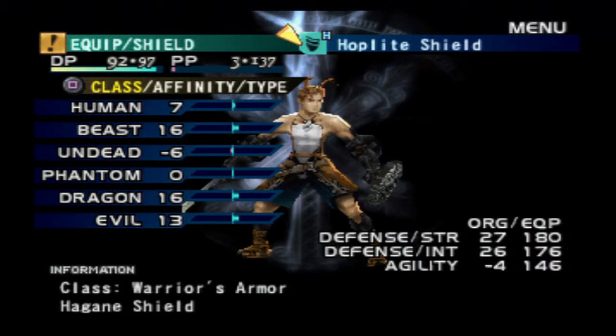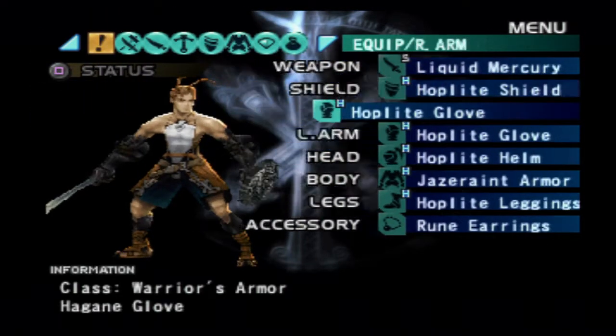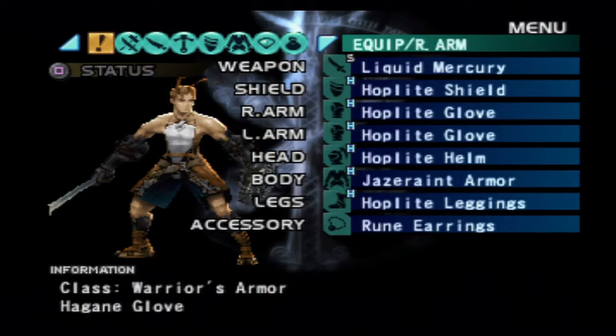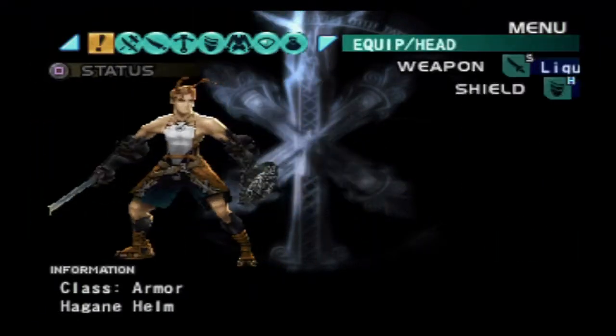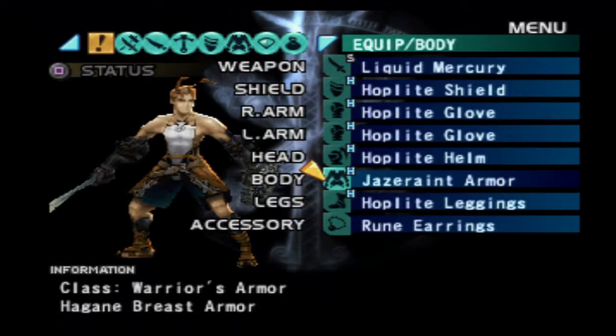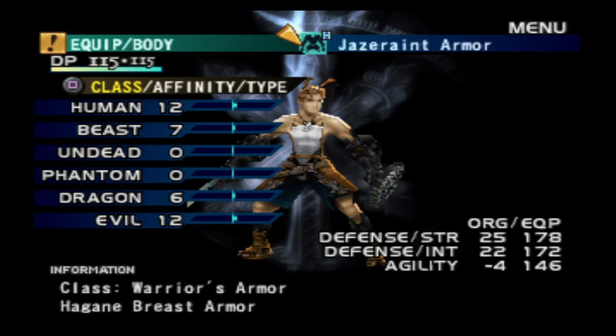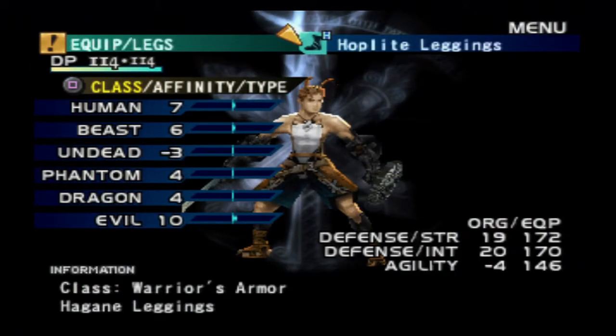The shield has 27 strength and defense, and 26 for intellect. The Hoplite glove has 17 and 17 for both hands — pretty nice. The Hoplite helm is 17 and 17 again. The Jaser rod's pretty nice. I think the Hoplite armor had 24 and 24 instead of 25 and 22, so it had a slightly worse intellect, but honestly I've got plenty of intellect. It's kind of odd that the legs have a higher intellect, but oh well.